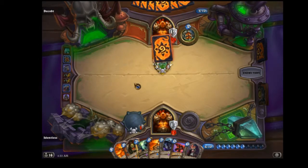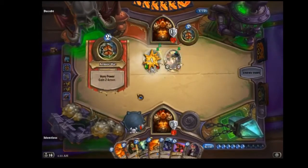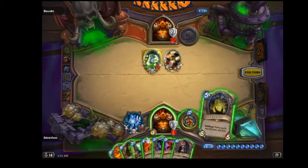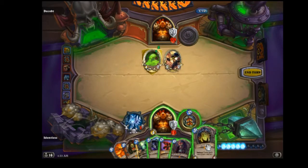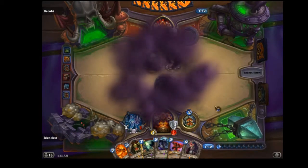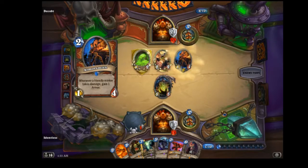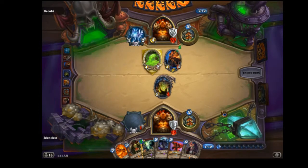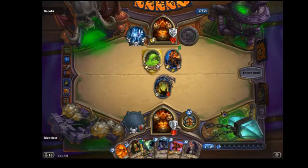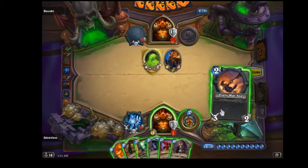Belcher — that's fine. There's the second Cruel Taskmaster. The way that he played means he's not going to have his Grommash combo — he's basically going to use his second Death's Bite as the Grommash combo. So I'm going to go straight here and play my Loatheb. There's the Armorsmith. There's the second Death's Bite.